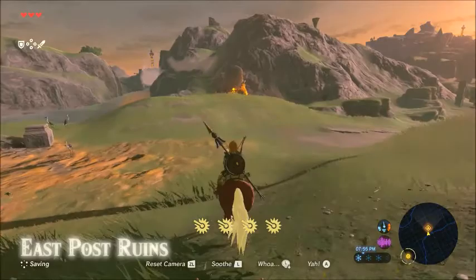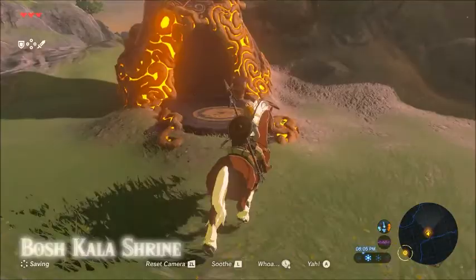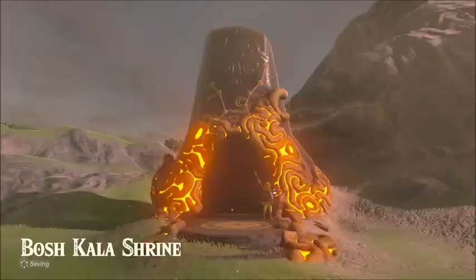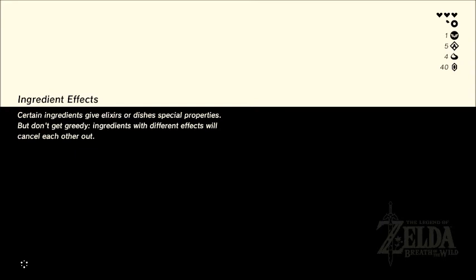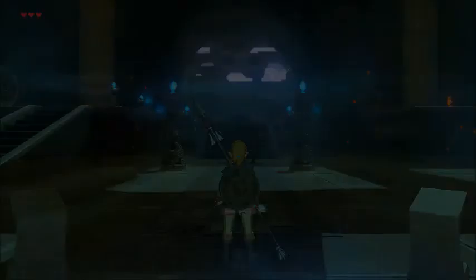So this is the Bosch Kala shrine. For most people I guess this will be the first one that you run into once you've left the Great Plateau, assuming you head to Kakariko Village. I don't know what happens if you just completely disregard King Rome's orders and head towards, like, Gerudo Desert first thing. I'm assuming it's fine — you're just missing out on the memories and, obviously, the final true ending of the game.